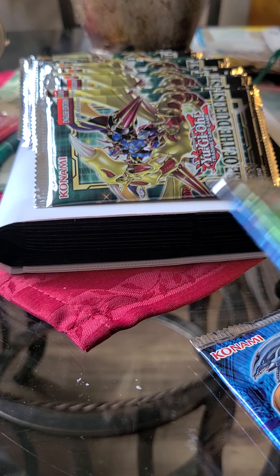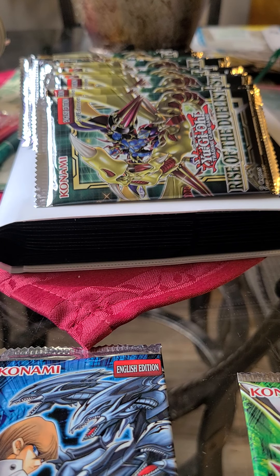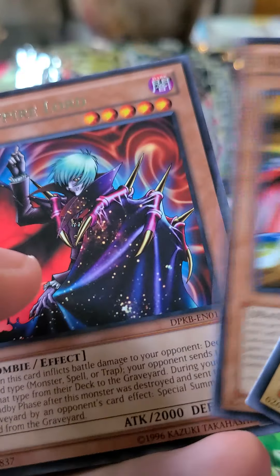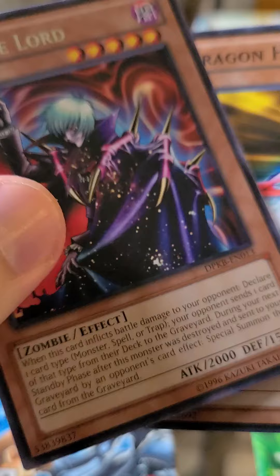Now let's split between one Kaiba and one Yugi pack. Starting with Kaiba, because there's a possibility of ultimate rares. From Kaiba: Polymerization, X-Head Dragon, X-Head Cannon, Ring of Defense, Y-Dragon Head, and Vampire Lord. If something really cool showed up, the foil would be at the end where the rare is.